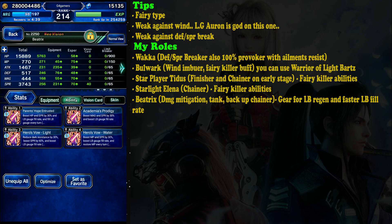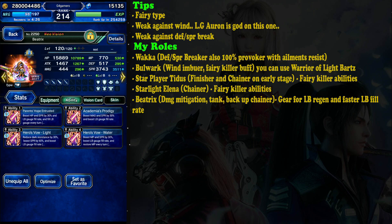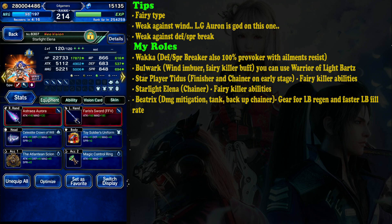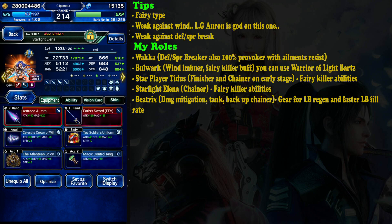For Beatrix, I gear her for faster limit burst fill rate and limit burst regen so she can use her limit burst on the second turn or even the first. She generates 12 limit burst crystals per turn with 450% fill rate, and she only needs 30 crystals to use her limit burst. For Elena, she's a backup chainer — if you don't have good equipment, simply make her a provoker and bring a finisher to battle instead. That's all you need to know. Thanks for watching, please like and subscribe for more Final Fantasy Brave Exvius content!